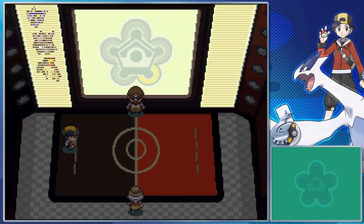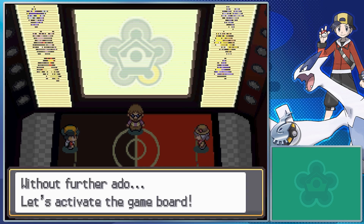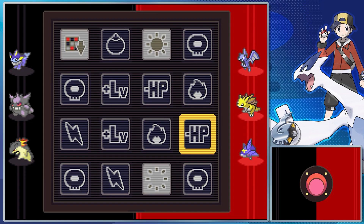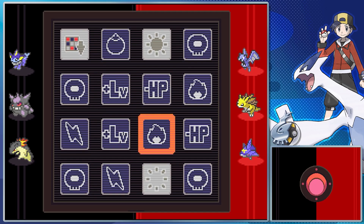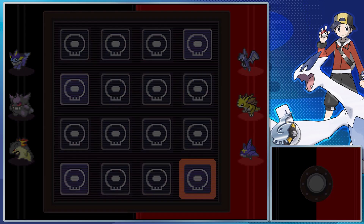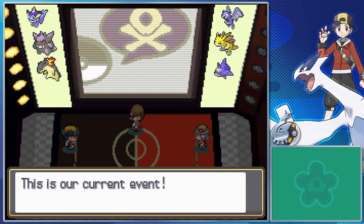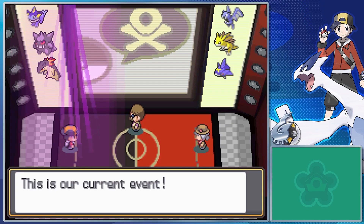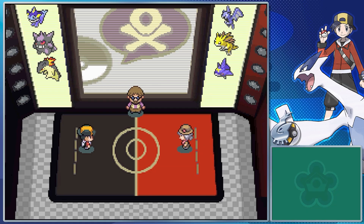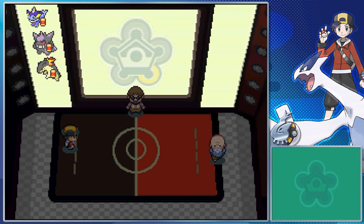If they ever bring back the Battle Frontier in a proper way — which I doubt they will at this point, given what they did to it in the Diamond and Pearl remakes was just turn the Battle Tower into a combination of itself and the Battle Maison from Gen 6 — I'd really like an option to just challenge a Frontier Brain in a practice battle once you've already fought them, without needing a silver or gold print, just to figure out if you're probably going to be good for the real battle.